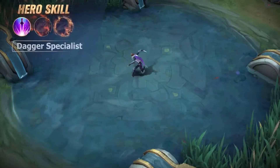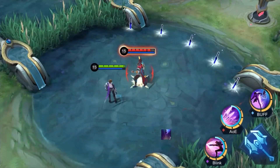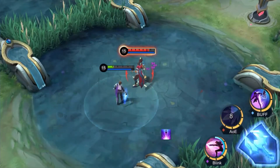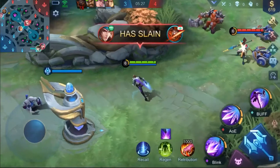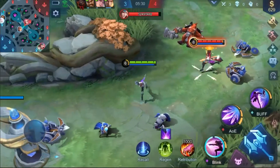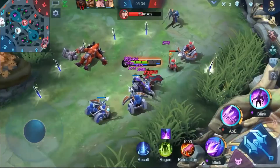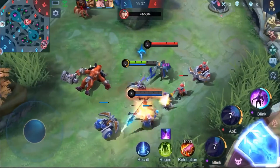Passive: Dagger Specialist. Each time Gusion casts a skill, a rune is added to his dagger. After stacking three runes, the next basic attack deals extra damage equal to the target's HP lost and Gusion recovers a proportion of the damage dealt as HP. In 1v1 encounters, first take the offensive with Sword Spike to attack the enemy and charge in with its secondary stage. Then launch Shadow Blade Slaughter at them and use Incandescence to draw close to the target and launch another Shadow Blade Slaughter. Finally, recall the daggers and use Sword Spike once more to deal burst damage.